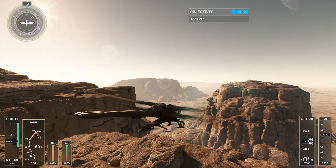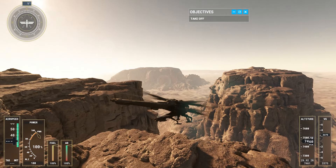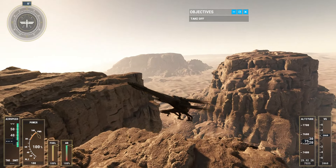Increasing power generates lift, allowing the ornithopter to rise off the ground. Pitching the nose down moves the ornithopter forward.